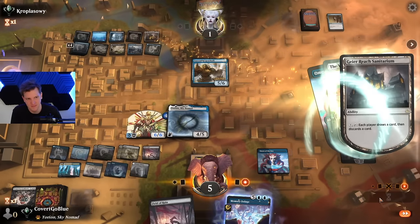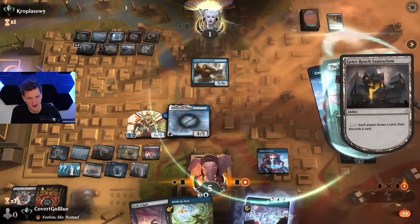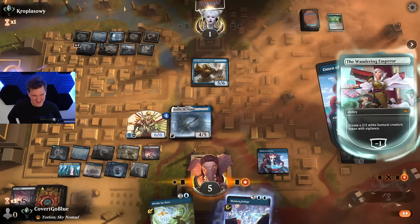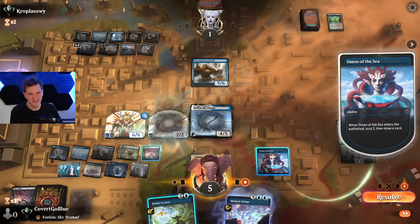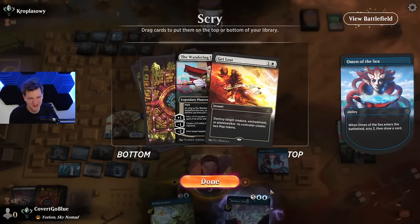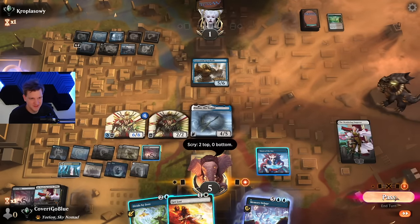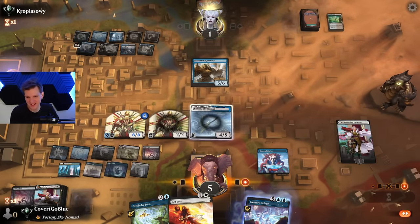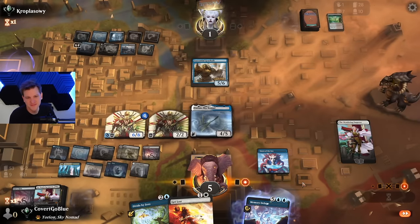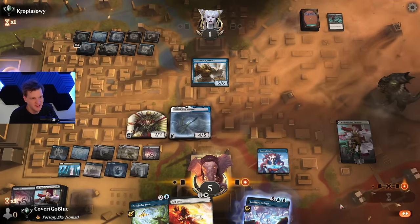Little draw-discard card. I Divide — I Divide. There's still a chance to learn a Lesson. May I resolve my Omen of the Sea trigger, opponent? Sure — Get Lost. Yeah, no more Temporary Lockdowns this game; time to draw the bangers. Another one — okay. Go for the Throat — yeah, of course. Yeah, I got something.